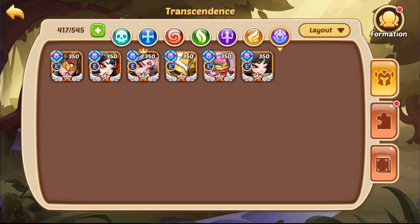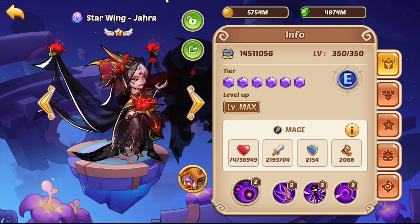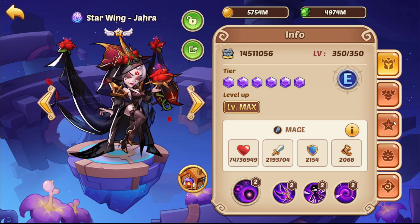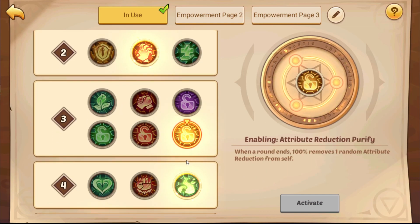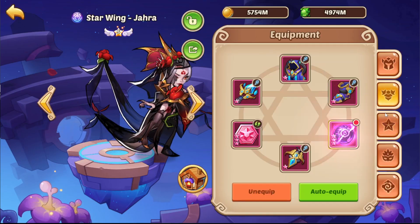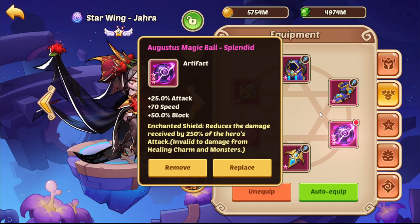What is important is mainly the setup on Starwing Jarrah and the stats you have. We have nearly 2.2 million attack right now. It is recommended to have at least 1.6 million. The imprints we are going for are speed, lethal fightback for a bit of extra damage, attribute reduction purify, growth again for even more speed, and balance strike for a bit of extra damage and heal. We have stone, crit, crit damage, attack, and we go for A and B for even more speed and for taking less damage.